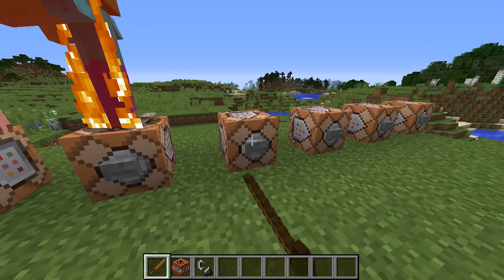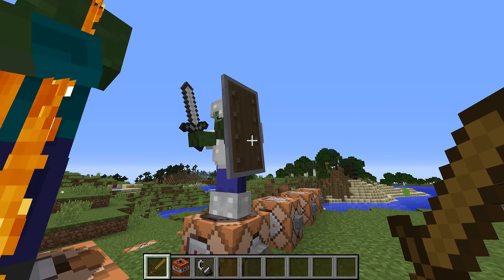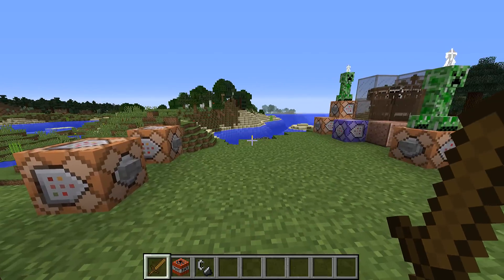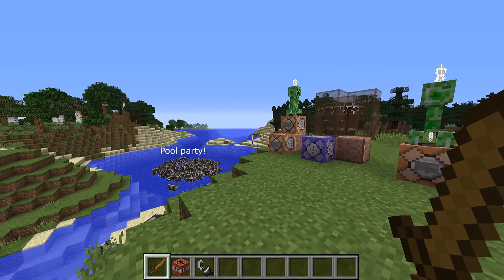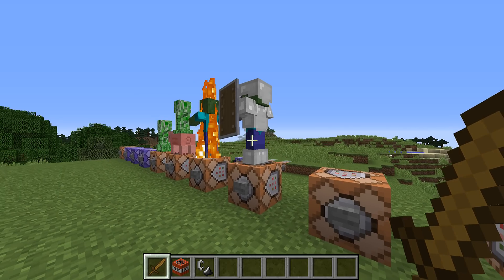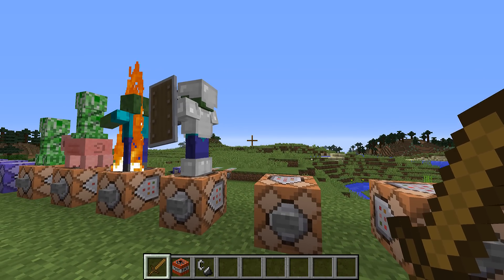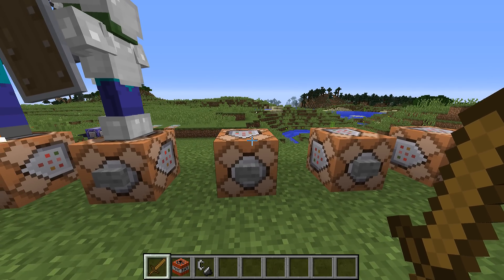Drop chances have similarly split into HandDropChances and ArmorDropChances. Another change to all entities is that the UUID tag has disappeared. If you want to set custom unique identifiers for your entities you will have to do so using the UUIDLeast and UUIDMost fields.